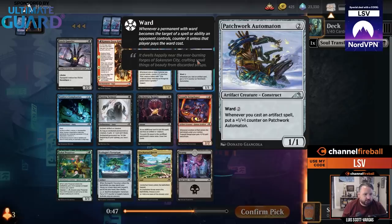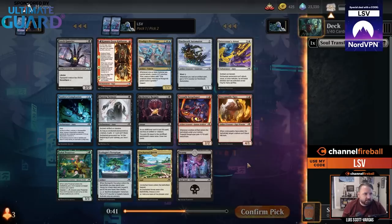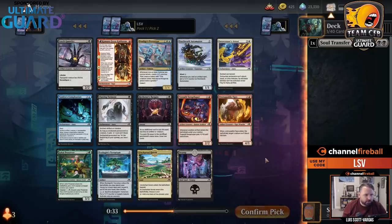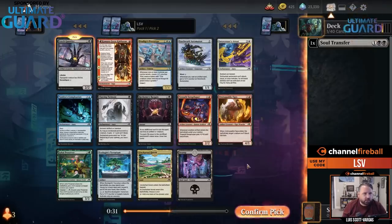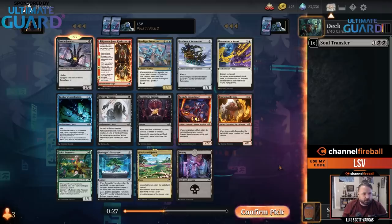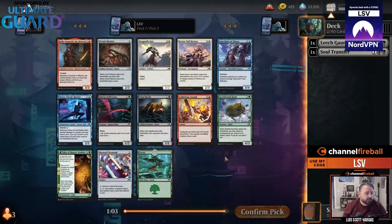We have Patchwork Automaton, which is pretty good — it grows whenever you cast an artifact — but just because we have Soul Transfer doesn't mean we're necessarily going that direction. Kumano Faces Kakkazan is a one-mana 2-2 with some other abilities, which isn't bad, but I think I'm just going to take Leech Gauntlet. It's an artifact, it's also really good just in general. Staying in black is also good.